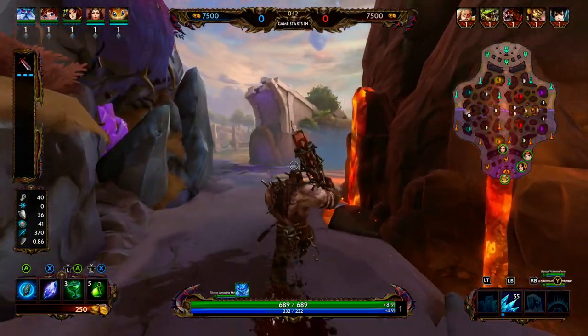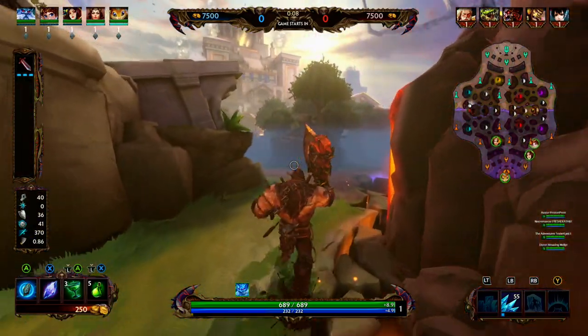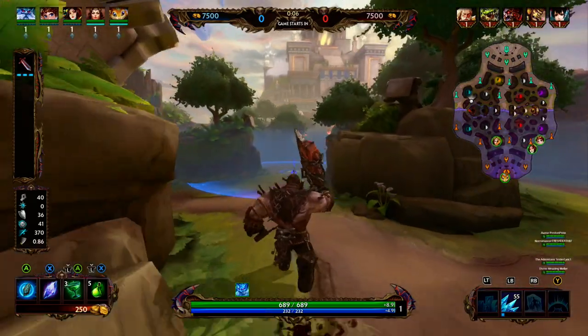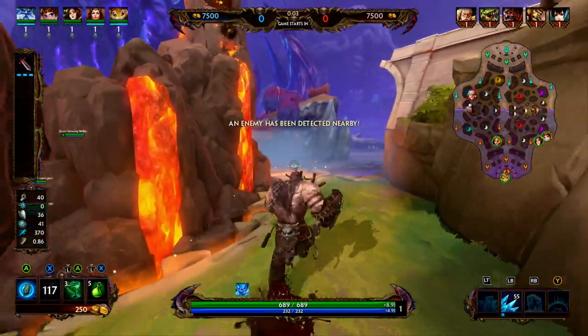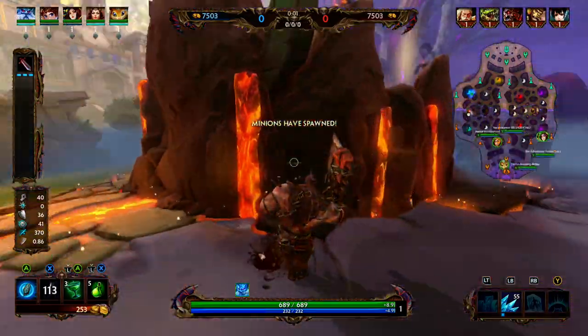Ymir's one is Ice Wall. Ymir is going to summon a wall of ice that's going to block player movement. If Ymir casts the ability again, he's going to destroy the wall. At level one, the wall is going to last for two seconds, then at level five the wall is going to last for six seconds.